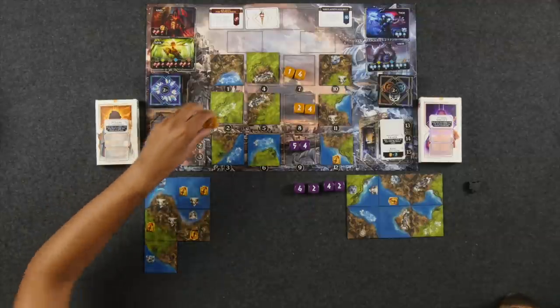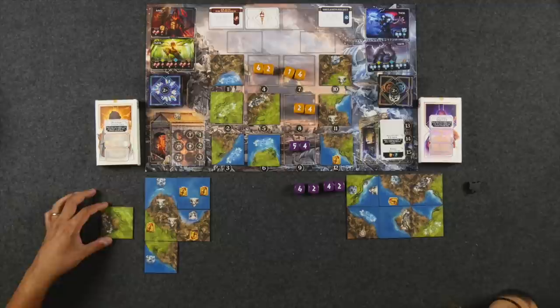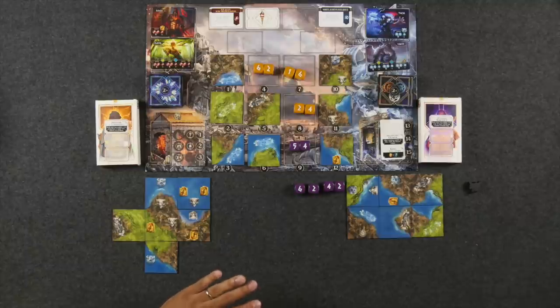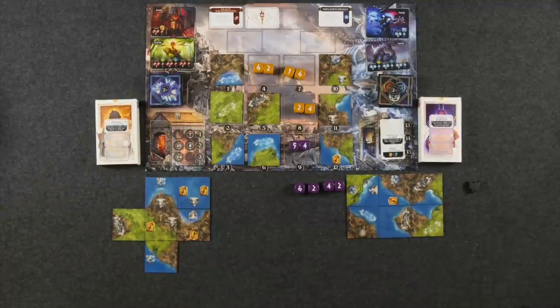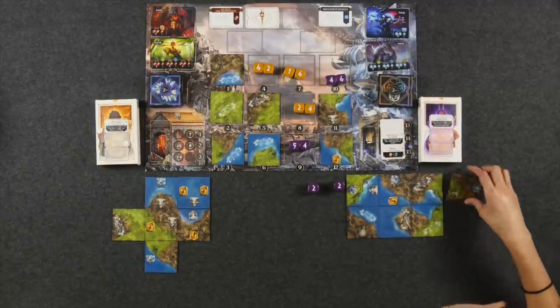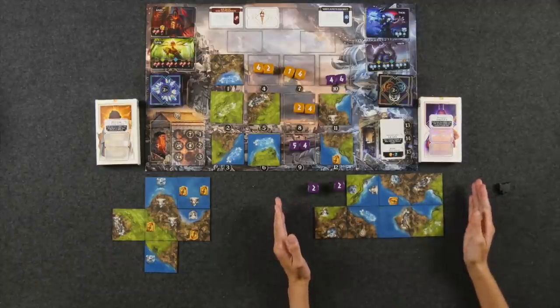Naveen spends 6 and 2 to take an 8-value tile with symbols. He uses the Potion of Endurance by spending three dice (4, 2, 2), taking one die back to re-roll. He keeps his 6 and re-rolls the others. Back to Monique, who is exploring more tiles and filling out her map. Naveen also rests again and places another tile, extending his mountain region.